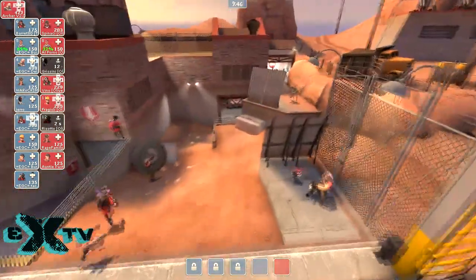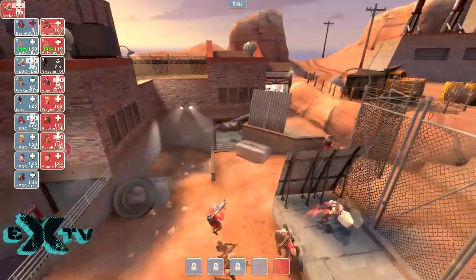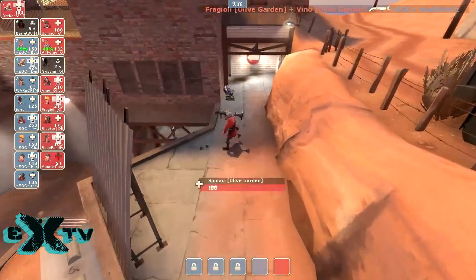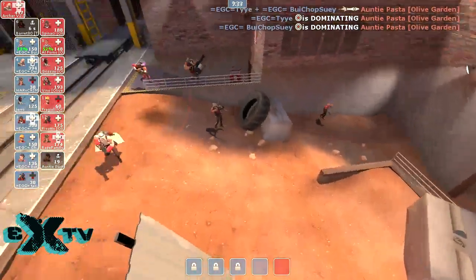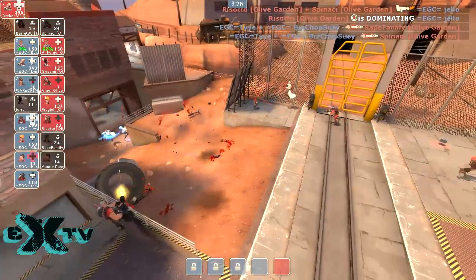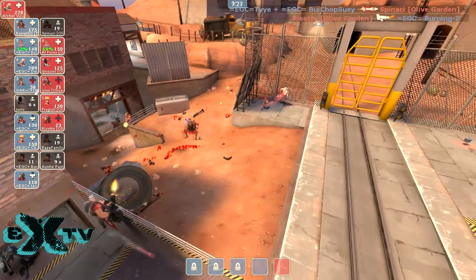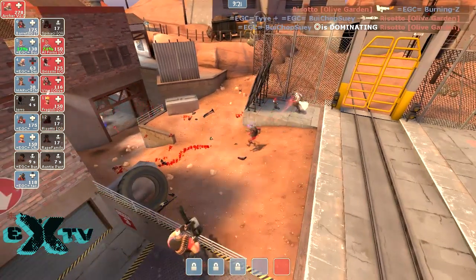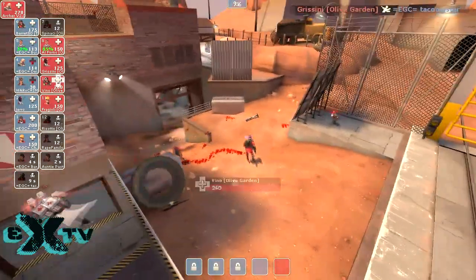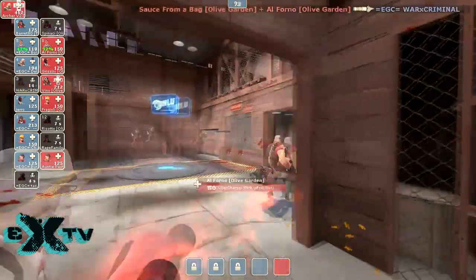Switching over to the defensive perspective — the Demoman's doing a good job rocking from the right-hand side, but maybe getting a little too far forward and gets taken out. Kritskrieg coming out again — good timing on that one. You've got to be super aggressive with it and use it before the medic can get his Uber. Now that they're going to have their Uber, you definitely know you just need to back up. They've gotten good kills as they're falling backwards.